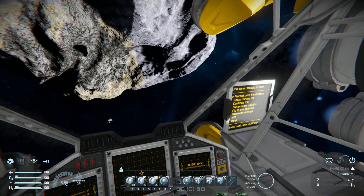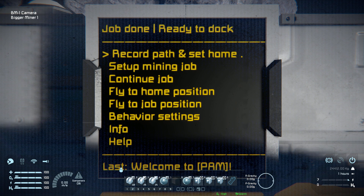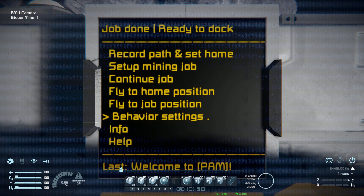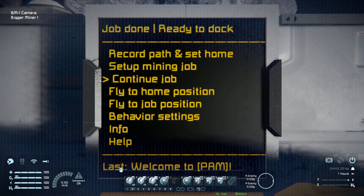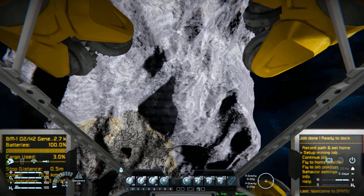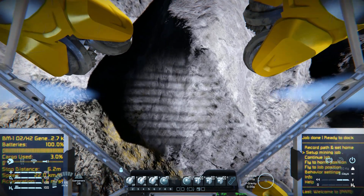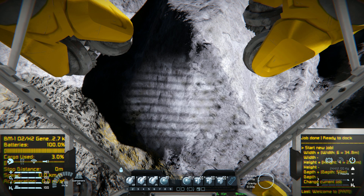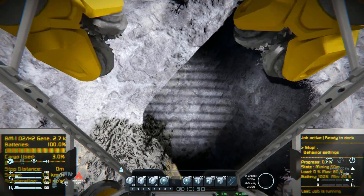Number seven, eight, and nine are what we're going to use to auto mine. Seven and eight control scrolling up and down in the PAM panel — pressing seven scrolls up and eight scrolls down. Pressing number nine on the info screen will confirm. This has been set up for the mod creator to mine, but you can largely ignore that and simply click 'set up mining job.' So I fly close to this asteroid, press number nine, and we get a panel where we can change the width and depth of how we want to drill. I press number nine — hands off the keyboard — and the ship is going to automatically move over a certain distance and then push forwards and start mining.